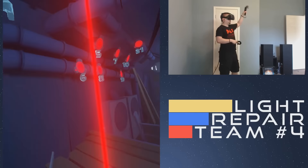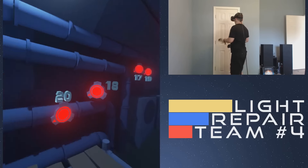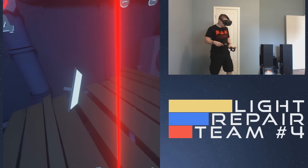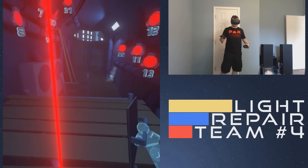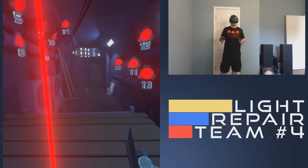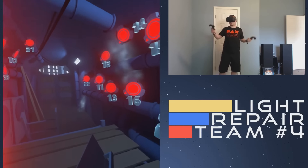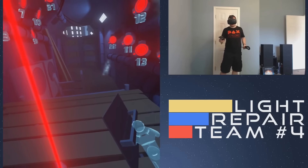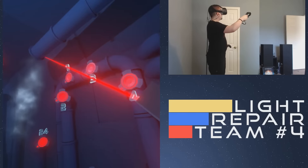We have levels 1 through 25. The idea behind Light Repair Team number 4 is that we are a repair team going off and repairing these light pipes, these light beams. We have to reconnect the city. In order to do so, we must reflect the light and manipulate it. We'll start with level 1 here.